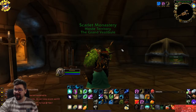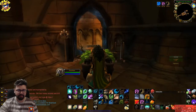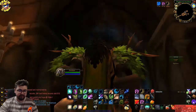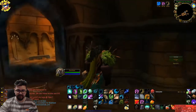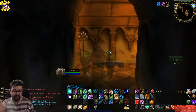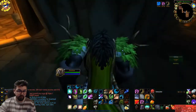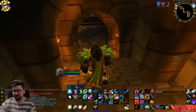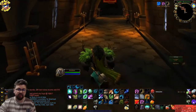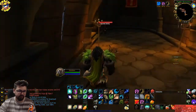Here we are in Scarlet Monastery with my druid, because that's going to be the easiest way for me to farm fate leaf and grave moss. We're going into the graveyard first. I'll show you how to do this path as easily as possible. If you have a druid or rogue who can do herbalism, stealth makes it even easier.